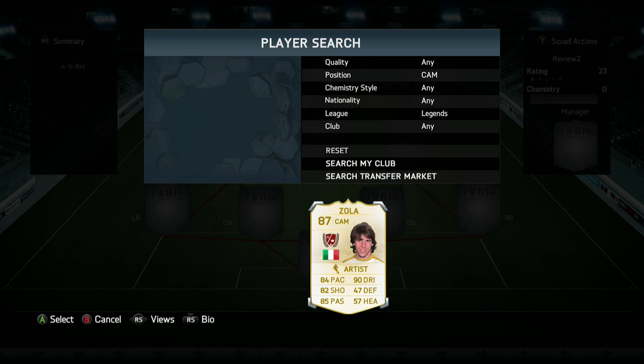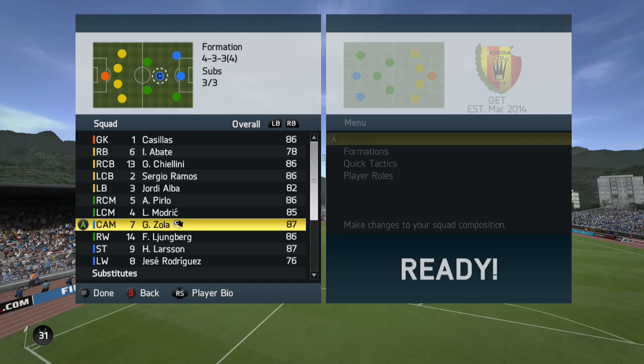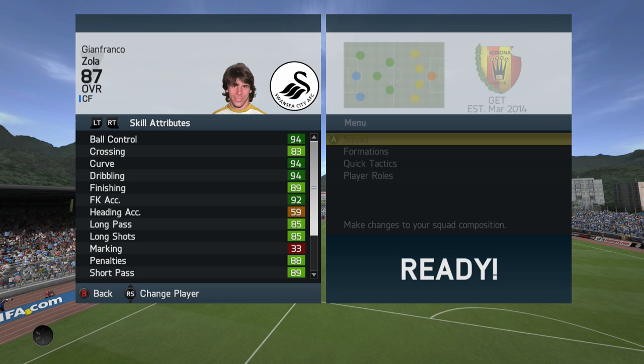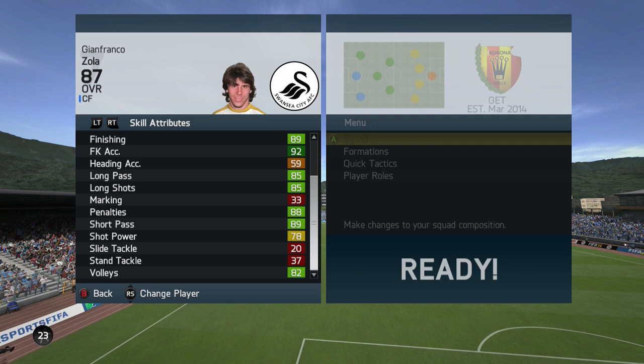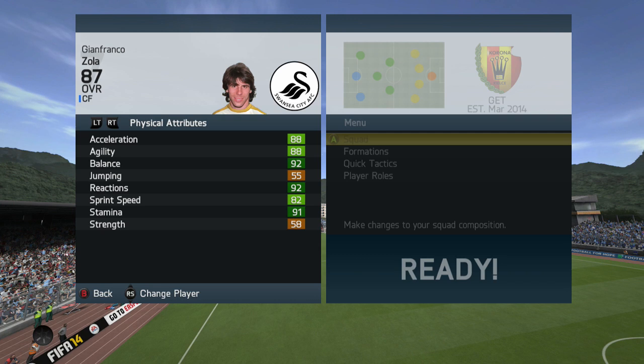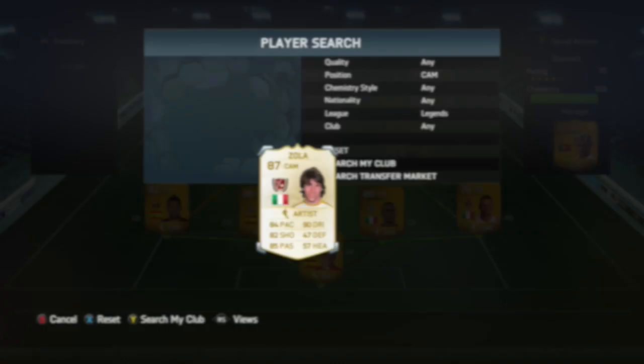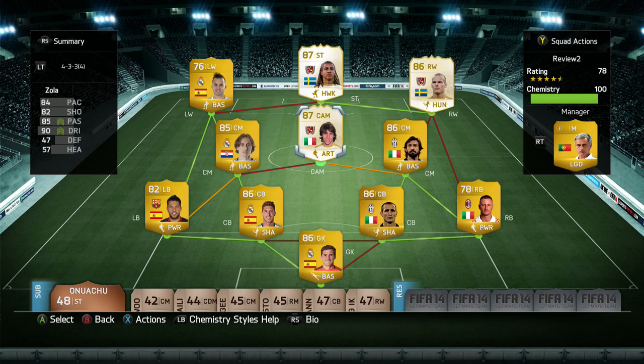What is going on guys? JT Judgment here and welcome to another Legend Review. Today we're going to be looking at the 87-rated Italian centre attacking midfielder, centre forward, and striker. We're going to be looking at Zola today. His card looks like a pretty beastly card — 84 pace, 90 dribbling, 85 passing and 82 shooting. Those are the four stats you're going to be looking at, because pretty much anyone that uses him is going to use him as a striker, a centre forward or a centre attacking midfielder. Maybe a handful of you would like to try him as a central midfielder, because his good passing will probably get the job done there too.